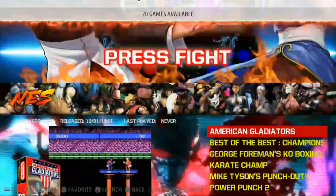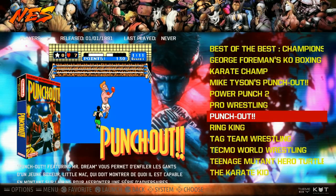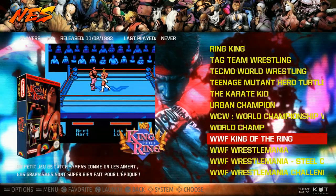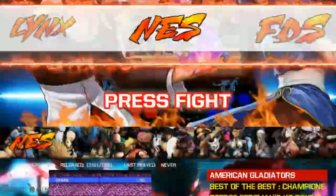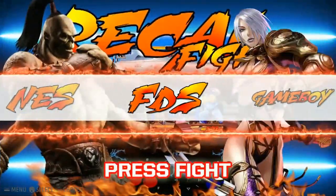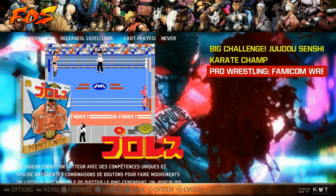Let's have a look at this. NES: 20 games total — American Gladiators, Mike Tyson's Punch-Out — so boxing, wrestling, fighting, Teenage Mutant Ninja Turtles, and WWF wrestling as well. Atari Lynx: 1 game — Pit Fighter. Family Disk System: 3 games — Karate Champ, Pro Wrestling. No video snaps, but you can see all the artwork here.